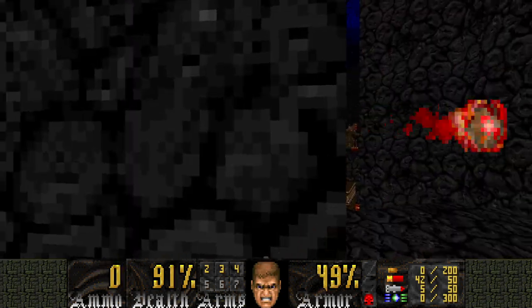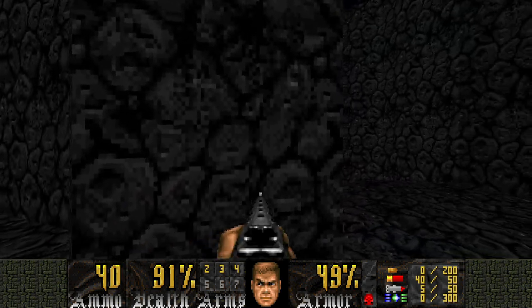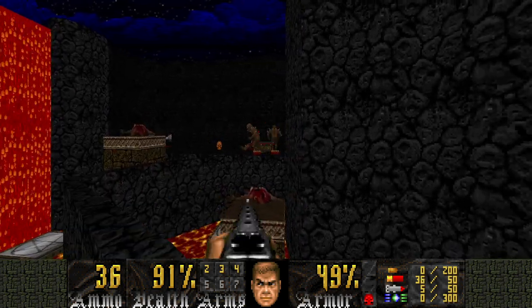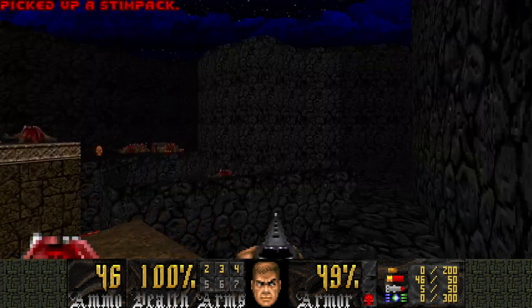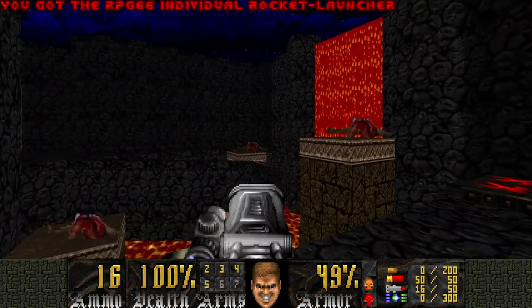And there's more where that came from. I use a regular shotgun on this dude because I don't want to get up close and get hit while I'm on that tightrope-style chasm space. But we should be alright now. Everyone's dead — we can cross the chasm and grab the rocket launcher.